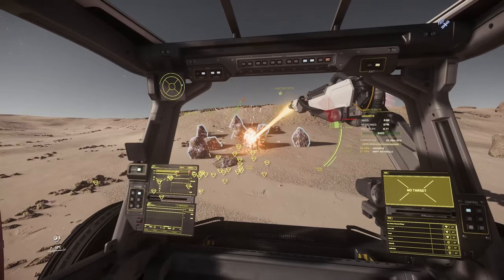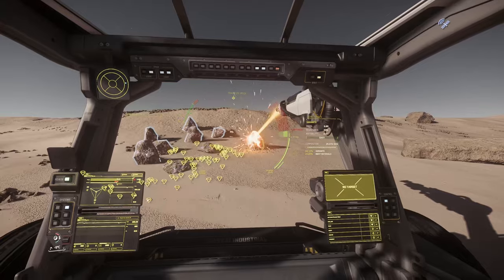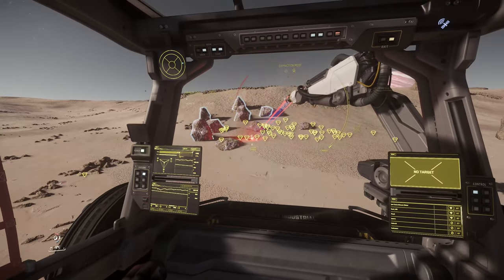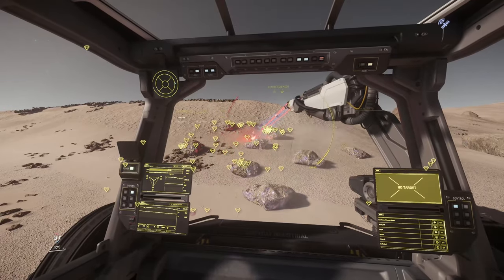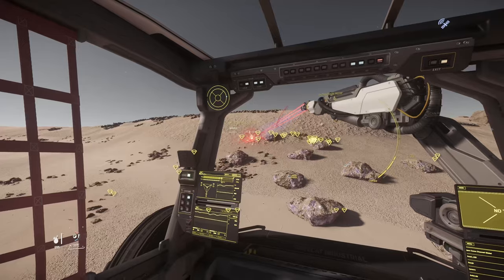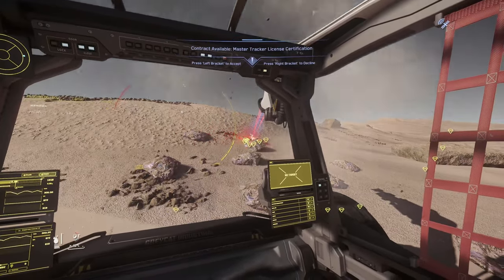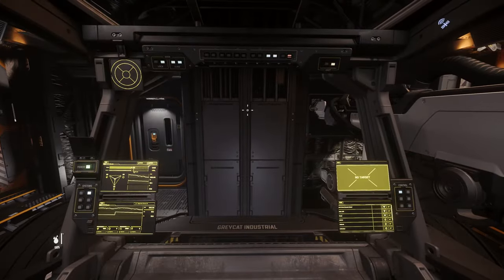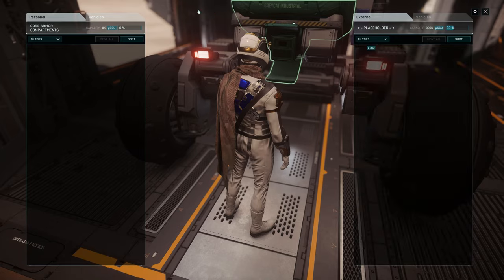Collect the gems by switching to collection mode by clicking the right mouse button. I personally prefer to collect them every 3 or 4 rocks. Once we collect everything, go back to your Cutlass. For safety reasons, I recommend unloading gems into the ship inventory. To access the ROC inventory, go to the rear hatch and click open, then move gems toward your ship inventory.